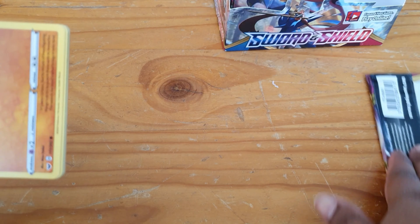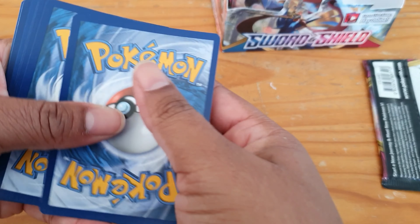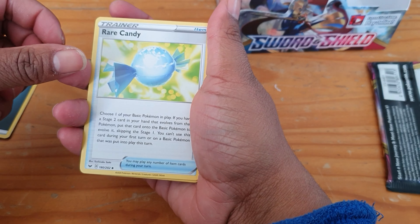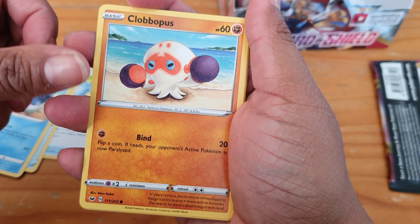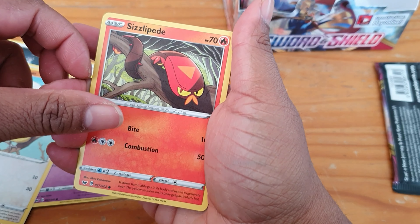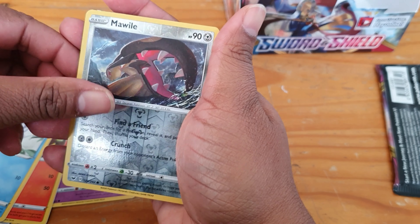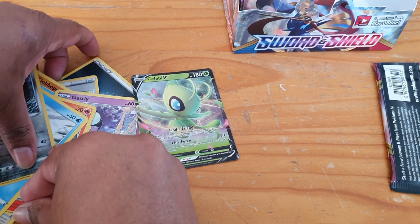I like Pokémon cards, so yeah! Here's our first pack. We have the code card, then our energy, Rare Candy, Lucky Egg, Mantine, Clobberpuss, Ghastly, Rillaboom — oh, I can see something good — Sizzlepede, Sizzlepede, Snom, and our reverse is a Morpeko. Our good card is a Celebi V, so awesome!